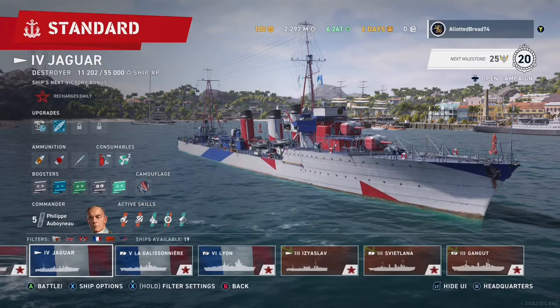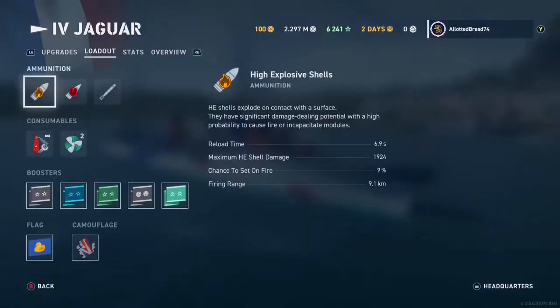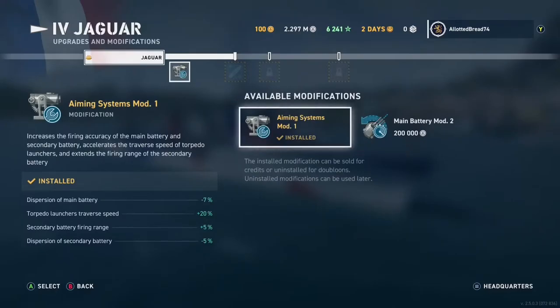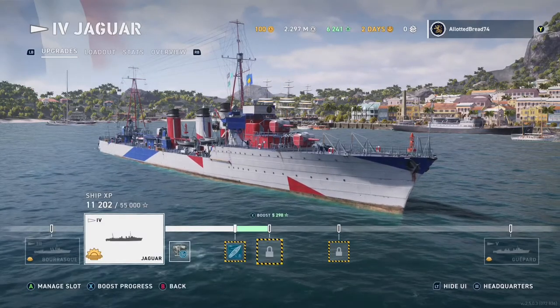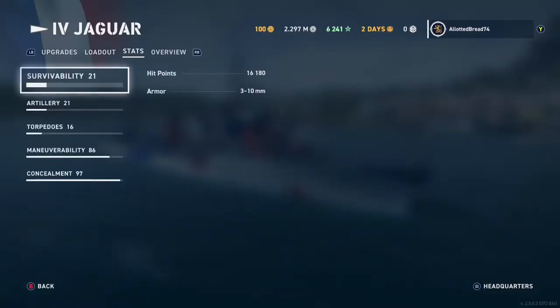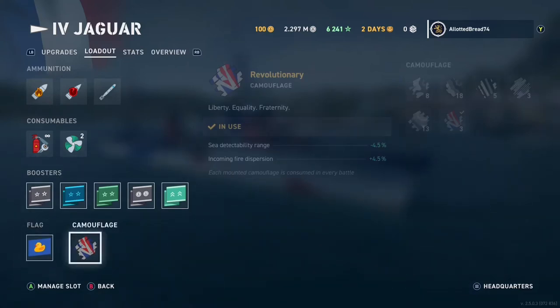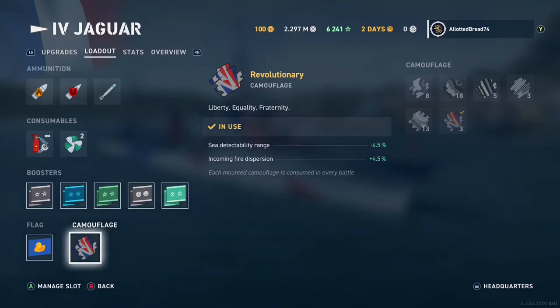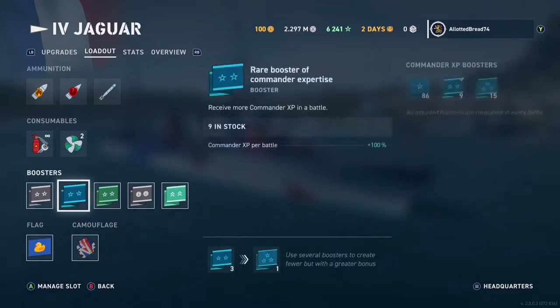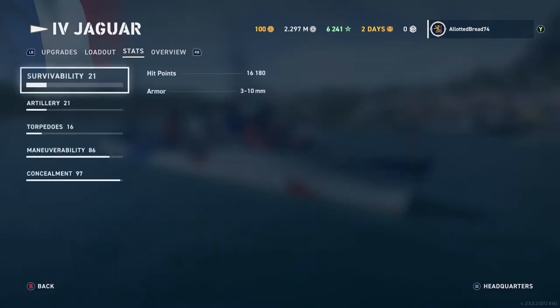The fall perk means as we lose health our guns reload faster. For upgrades I have Aiming Systems Mod 1 installed. I haven't maxed it out but I'm saving that for other ships. For the loadout I'm running my little Duck of War flag, the revolutionary camouflage, and all these boosters to grind through the current campaign faster.